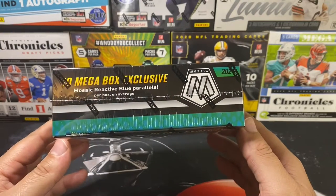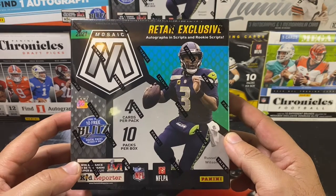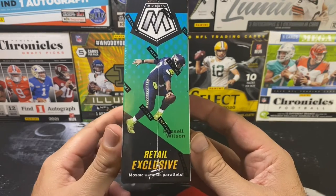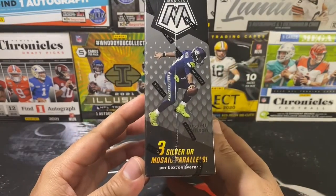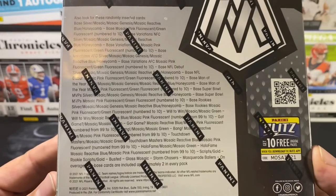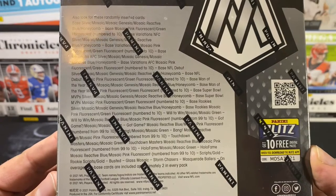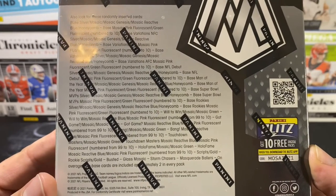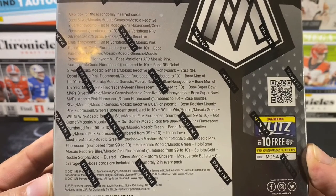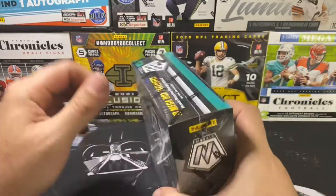In these we should get 10 of the Mosaic Reactive Blue parallels, and we're looking for autographs and rookie scripts. Ultimately I'm going to find a Mosaic Genesis, and there should be three silver or Mosaic parallels per box on average. You can pause the video to look at the different parallels and variations you can pull — we can pull numbered cards down to 10 and there are case hits. I'd love to see a Stained Glass, but ultimately we want a Honeycomb, Genesis, or a rookie auto. Let's get into it.